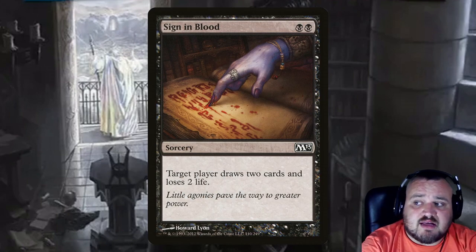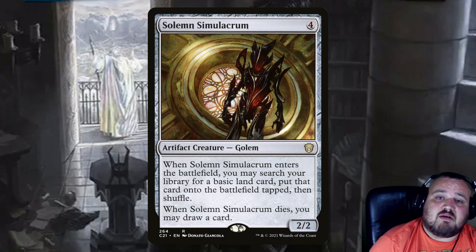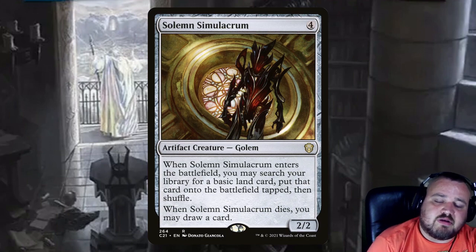Sign in Blood is 2 black — target player draws 2 cards and loses 2 life. Solemn Simulacrum is 4 generic — when it enters the battlefield you get a basic land, and when it dies, draw a card.